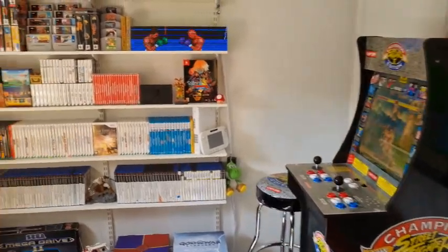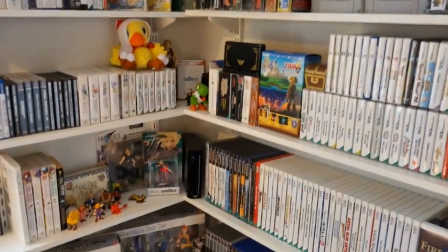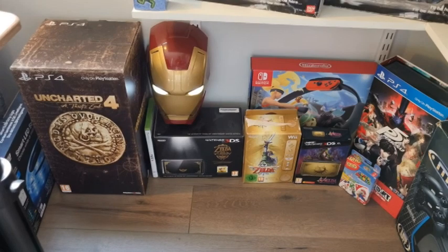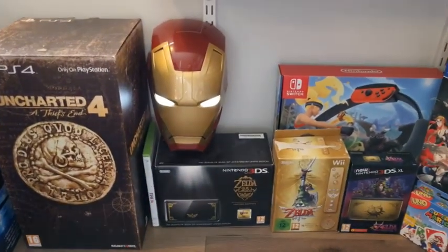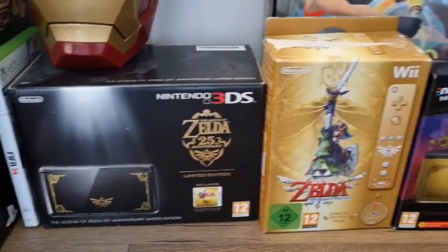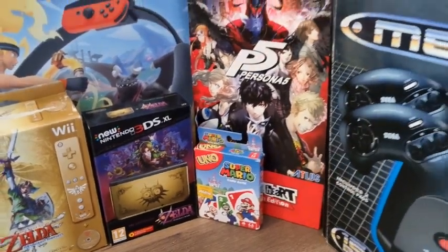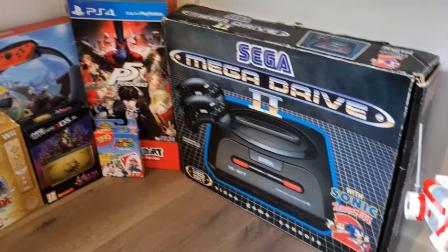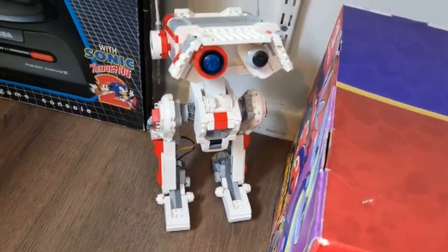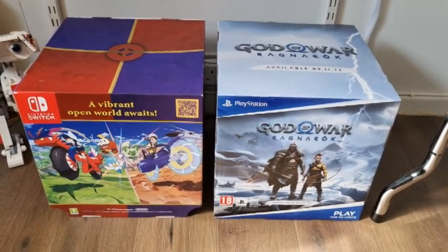Let's move over to this set of shelves. Starting from the bottom, we have a few collector's edition bits — my Uncharted 4 Thief's End box set, my Zelda 3DS, Skyward Sword, Majora's Mask 3DS XL, Persona 5, my Mega Drive case, and then my Star Wars Jedi Fallen Order droid. I have a couple of cubes down here which I use to store wires and controllers.